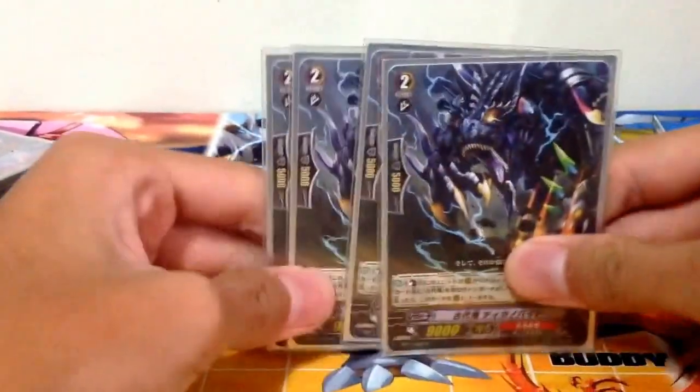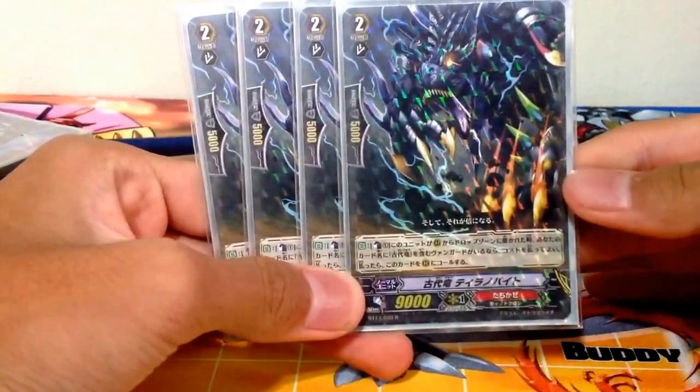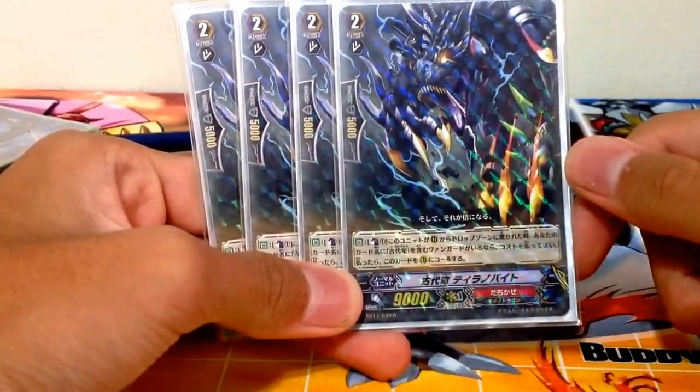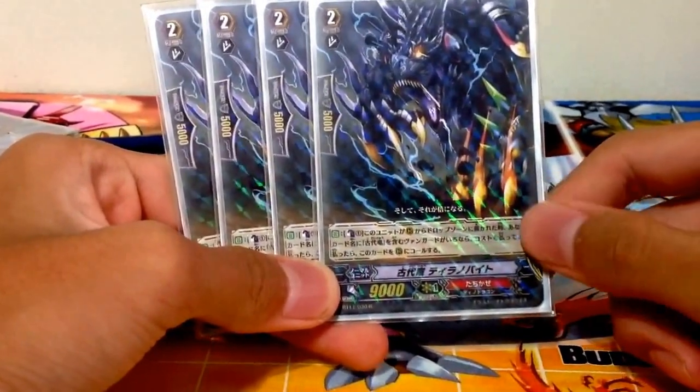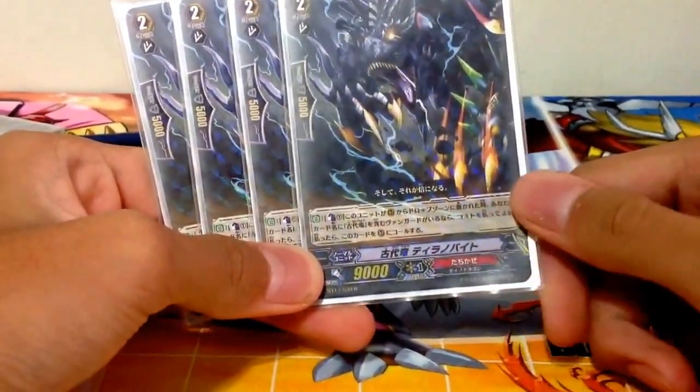Four copies of Tyranno Bite. Basically, when this unit is retired, you may pay the cost, and if you do, call this card back to the rear guard circle.